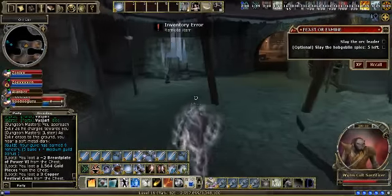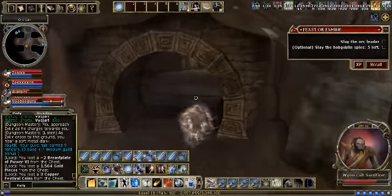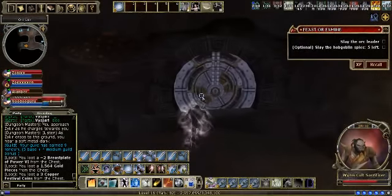There is some weird bugged chest in this quest that has nothing in it and just activates a trap. That's why I was hesitant to open that chest.